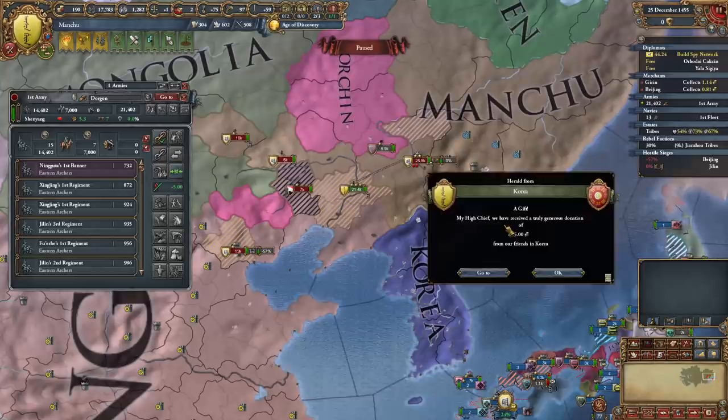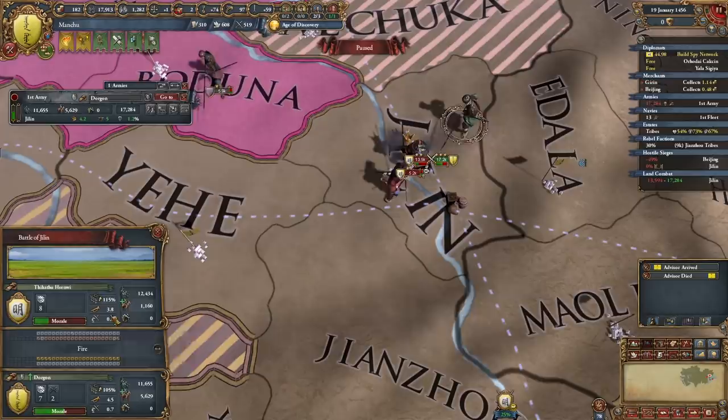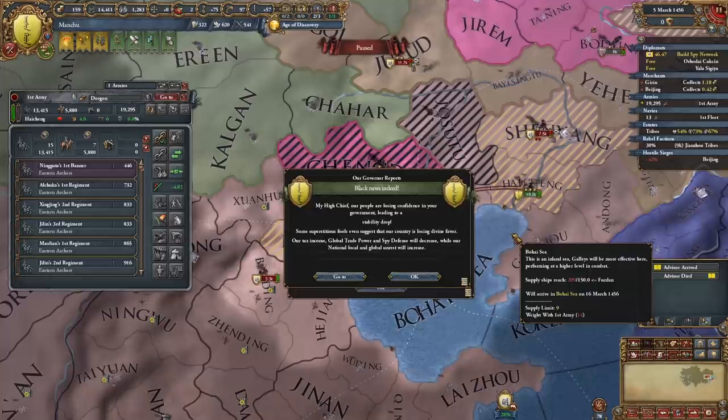Korea apparently just hates Ming, so they decided to give me a gift — how nice. Which is weird, because they actually rivaled me. Ming actually has higher tactics than I do — I didn't even notice that part. But my damage bonus from flat terrain, along with my increased shock, is just massive, so it doesn't really matter.